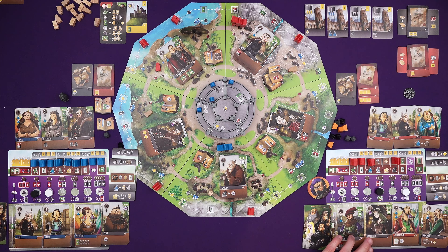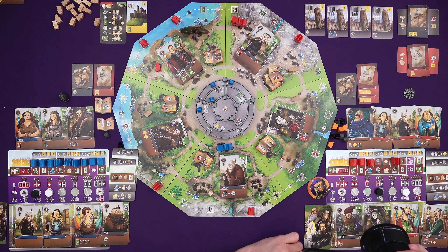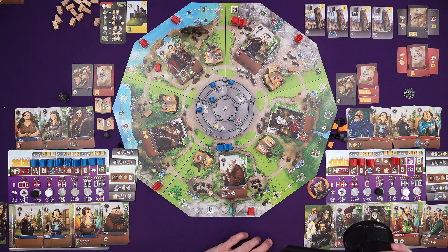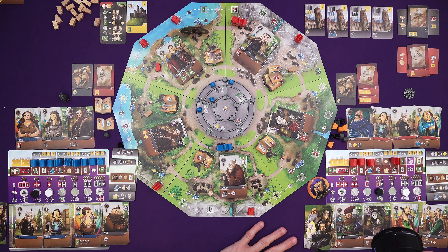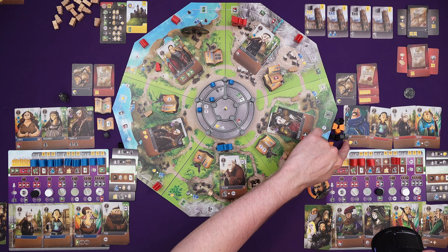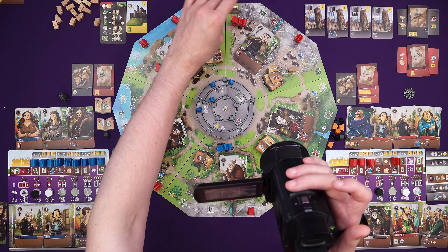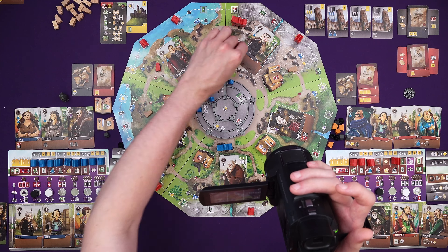Draw back up - I didn't get another build card. So I've got four cards. Can't do a build still unless I'm going to be stood by someone. Lothair can give me a stone though, so I can. The overlord goes there - no worker, puts one out. Next time he's moving one there too.